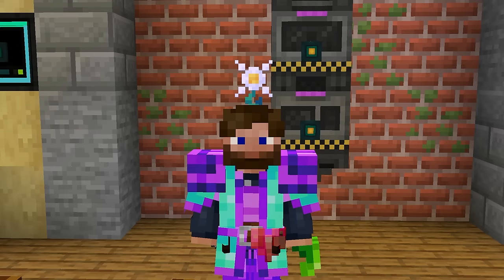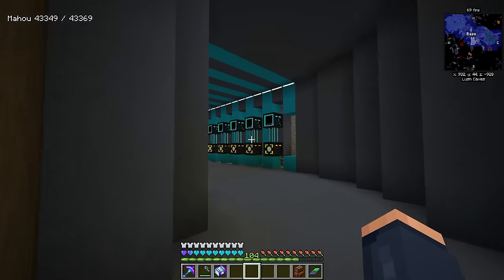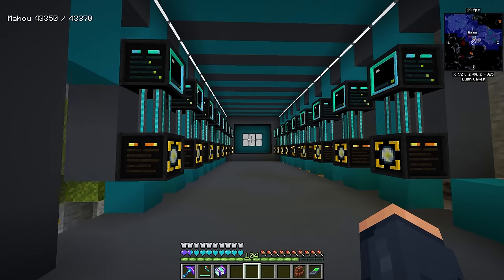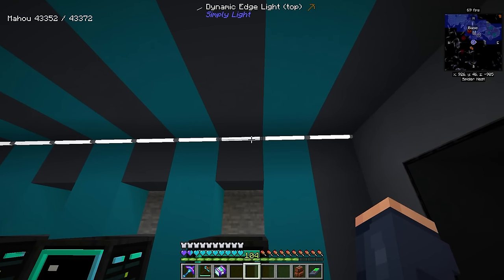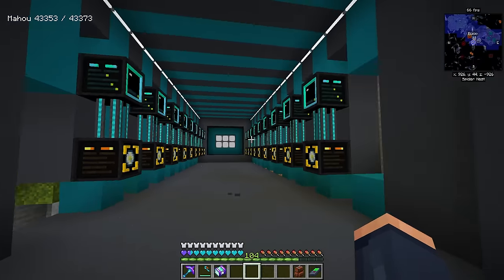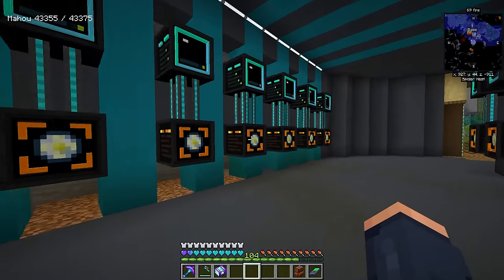I've beefed up my hostile neural network area and this is it. I even have glitching lights in the back — I wanted this to look like a server room. In the back I have a timer pulsing the lights from the Simply Lights mod, same as our Mekanism area, and I'm using elite logistics transporters because I love the color of these blue pipes — they fit perfectly in this area.